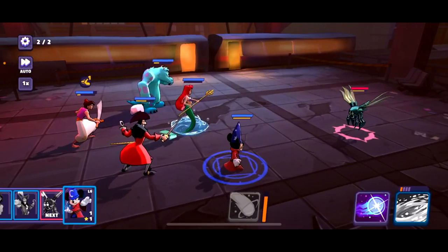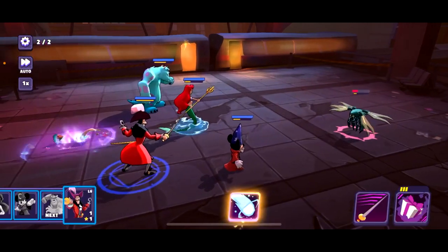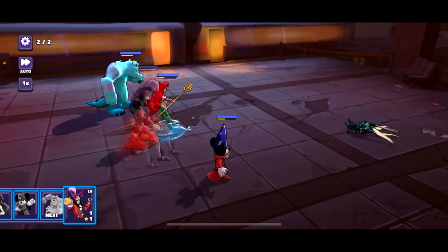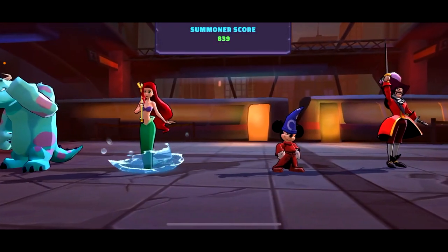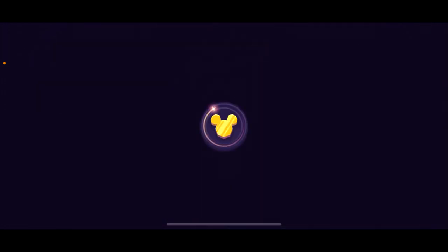Second wave — Little Mermaid, Mickey. Oh very strong, very strong indeed. They beat up my Aladdin with just one attack. So we passed it — victory! Let's go to the next one.